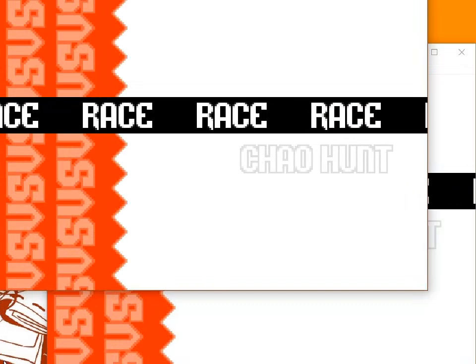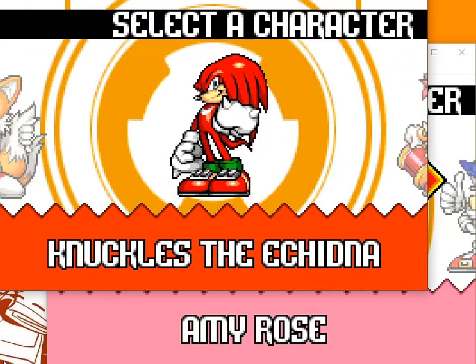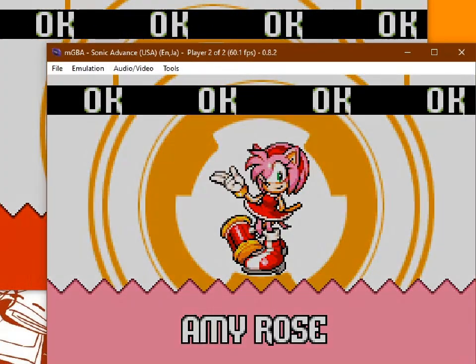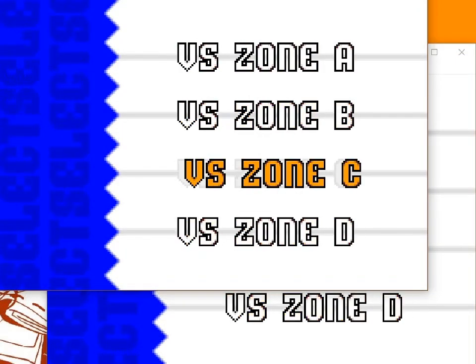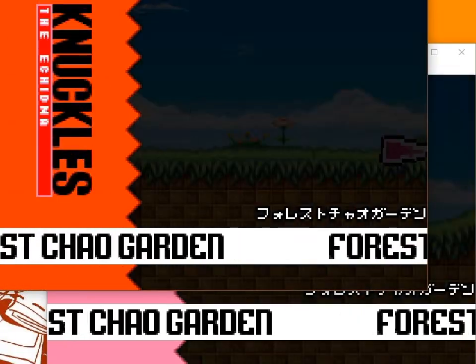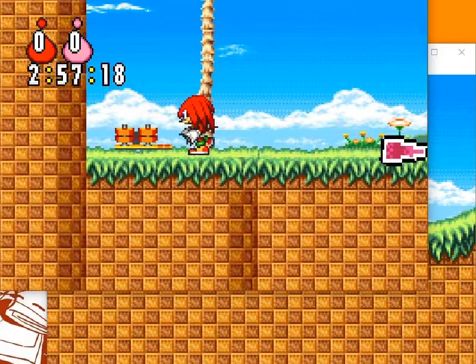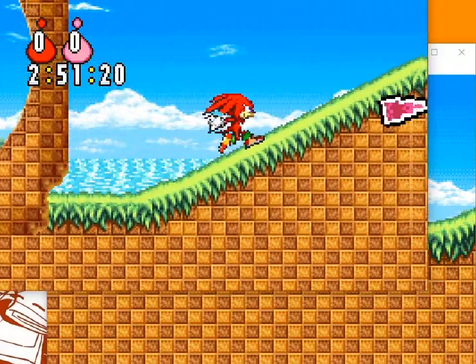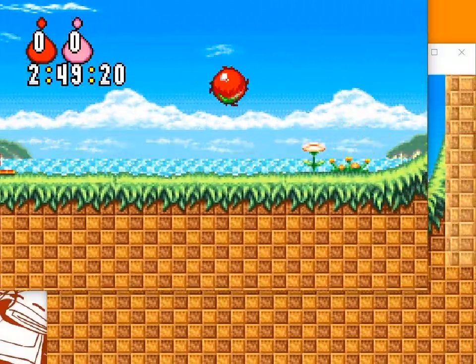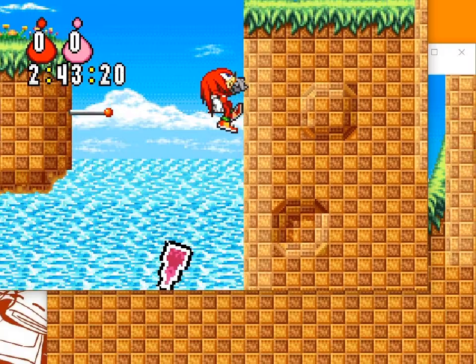Look at that — you can daisy chain — like, okay, just big old ellipses. Chao Hunt! You can apparently daisy chain up to like four, which I think is nutty. You can be Amy. Chao Hunt — I don't know what that is. We got zones, and wow — look at that, it changes on your other person's screen too! What's Chao Hunt? So Forest Chao Garden is where we're at. I see a three-minute clock and there's a red thing — oh that's right, violence.